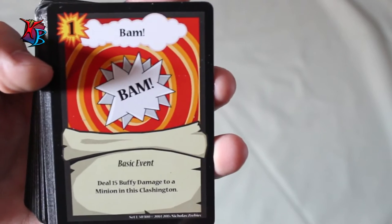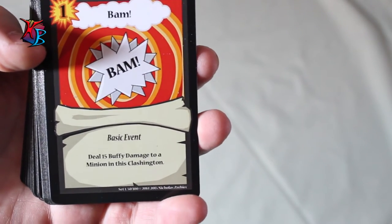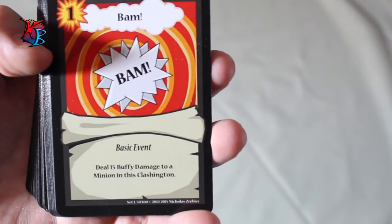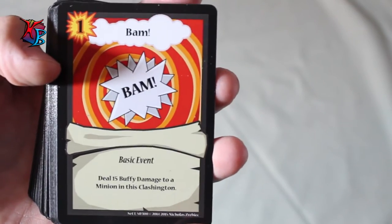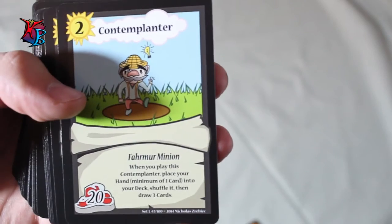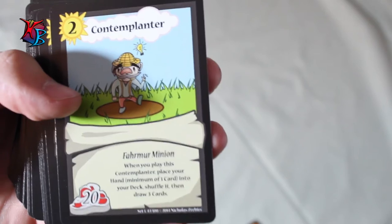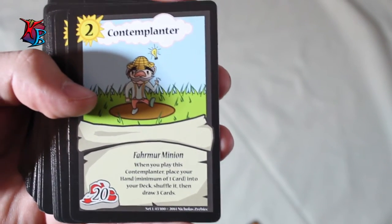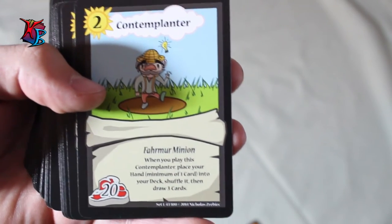Starting off, we have BAM — your typical one-action-cost basic event that will deal 15 buffy damage to a minion in a Clashington. It's the straightforward damage card, and the farmers have this as a little boost since they naturally don't have much buffy damage. Contemplanter is one of the many farmers — when you play him, you place your hand (minimum one card) into your deck, shuffle it, then draw three new cards. He's great if your hand isn't useful at the moment and you have plans on rearranging things.